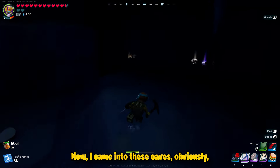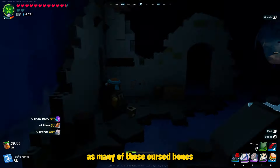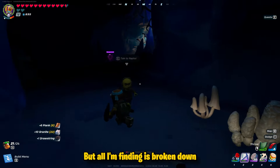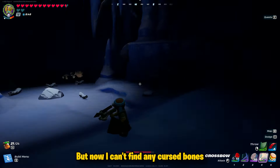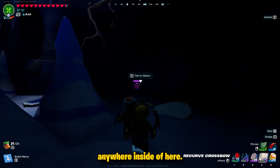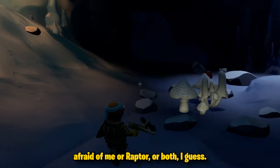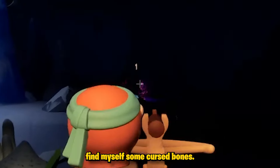I came into these caves obviously for some iron bars but more importantly I wanted to find as many of those cursed bones as I possibly could, but all I'm finding is broken down shacks where it was possible that villagers remained. Now I can't find any cursed bones anywhere inside of here. It looks like these wolves are nowhere to be found — they're either afraid of me or Raptor or both — but either way I need to find myself some cursed bones.